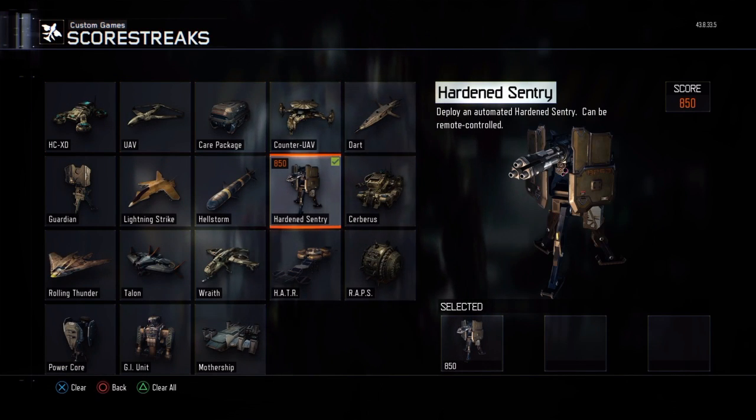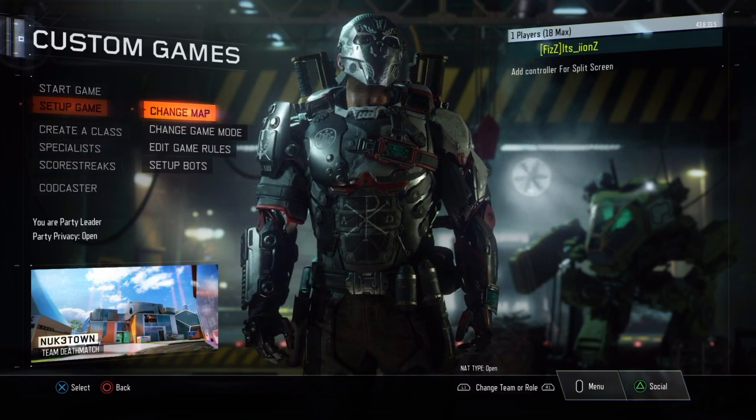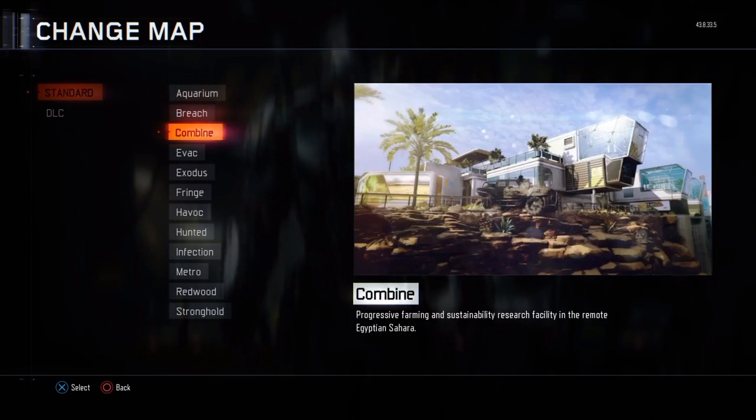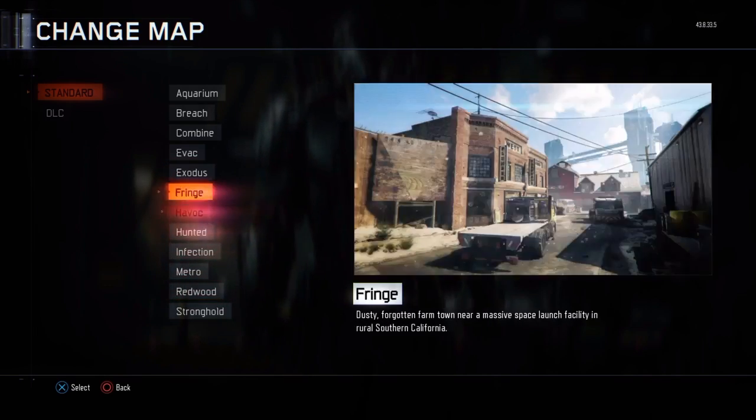The only item you need is a sentry gun. You also want to be on a map where you can slide — Nuketown and Fringe are the ones I know of. You guys can test this out on any other map you want.